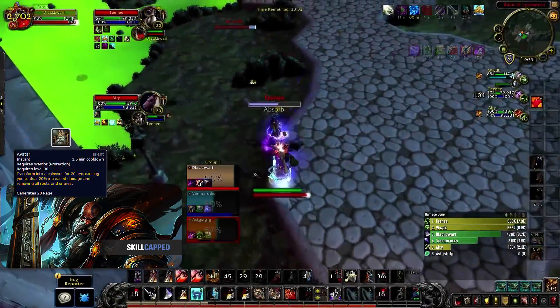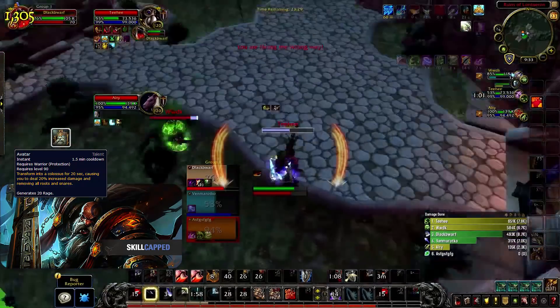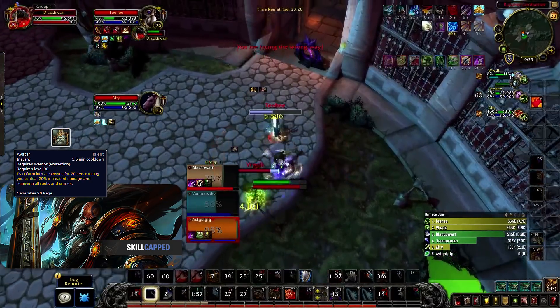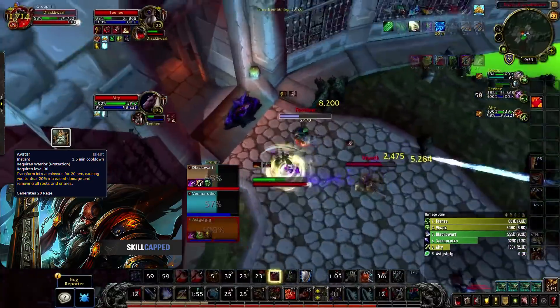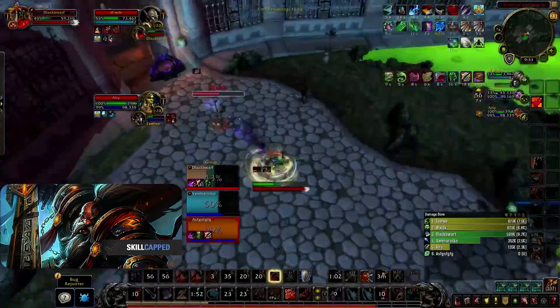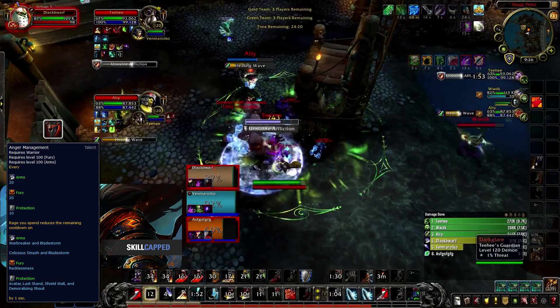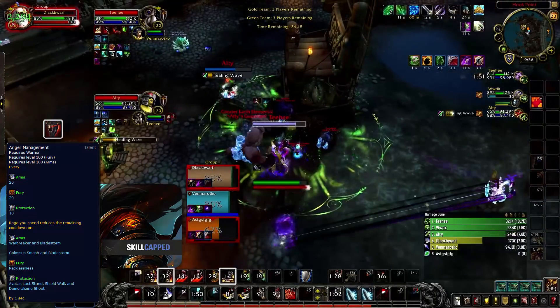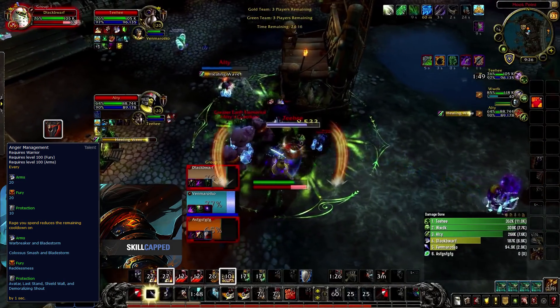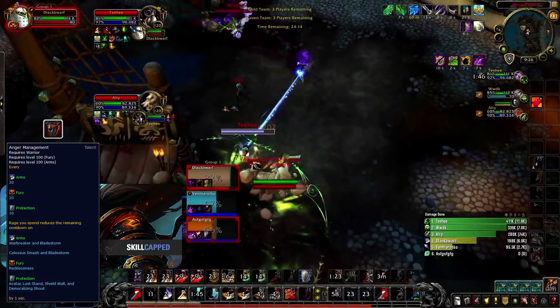Avatar could still be incorporated in this build in certain situations, however for now I'd suggest In for the Kill as it opts for smoother gameplay and means every Bladestorm with Warbreaker will still deal insane damage. In row 100, Anger Management is crazy powerful for this build as it reduces the cooldown for both Warbreaker and Bladestorm by one second every time you spend 20 rage. This means you can burst every 30 to 40 seconds overall, giving you so many opportunities to slay your enemies.